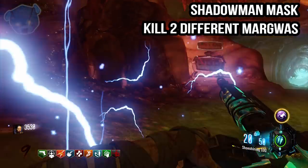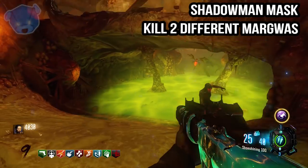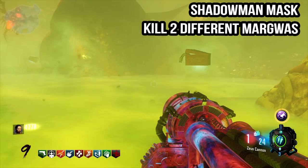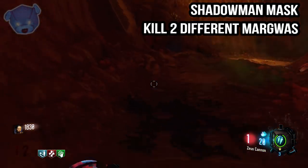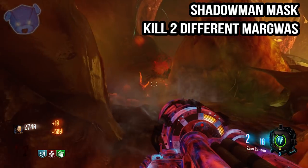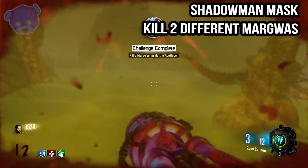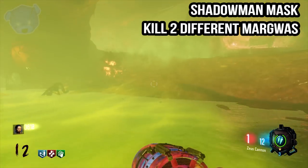Shoot out the first two heads, and when you do that it will reveal one last final head. You have to take this out with one blow — using the Thunder Gun is the best way to do this. If you shoot out the head and it doesn't die on one hit, you will wreck this and have to do another Margwas. So: two Margwas, shoot out the first two heads, use the Thunder Gun on the third head, and it will count as one of your triggers and complete this step.